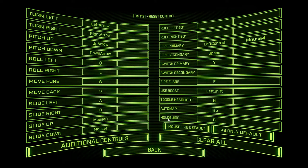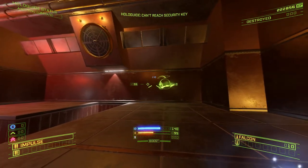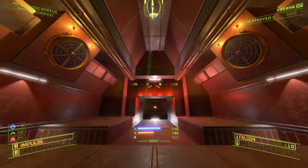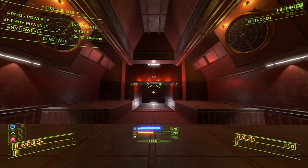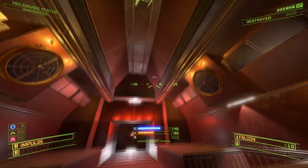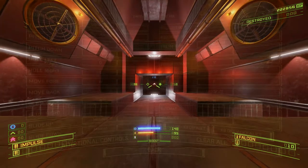Lastly, the holo guide. If you are a Descent or other 6th degree of freedom shooter veteran, you may be familiar with the guide bot. The holo guide key is very important to have bound — this key sends out the holo guide, it will order your holo guide to go to its next objective, and in challenge mode this button allows you to switch between the two upgrades that you're awarded every certain number of kills. If you hold the button, it brings up a radial menu you can use to give the holo guide different orders, similar to Descent 3's guide bot menu except it's a radial menu. You use your mouse to navigate it, then select an option by letting go of the key you have held.